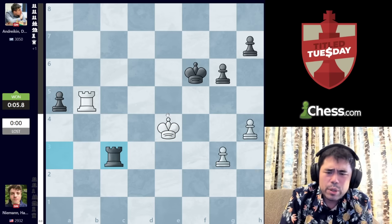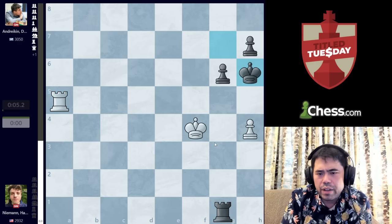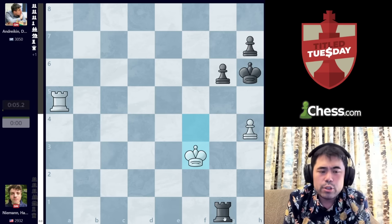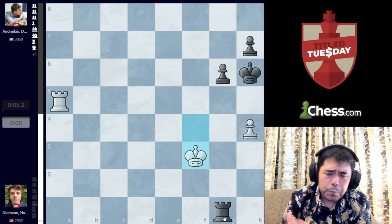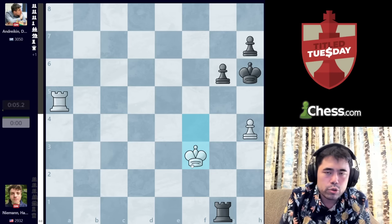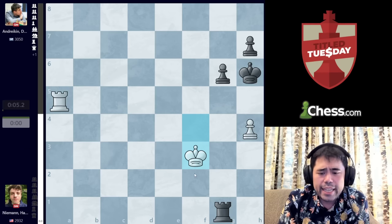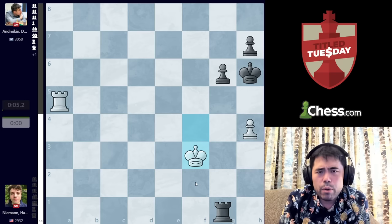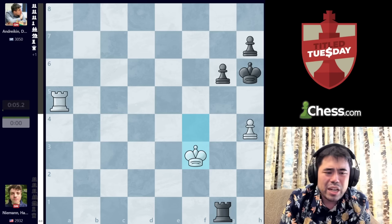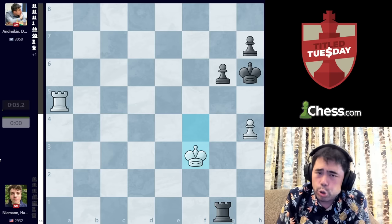So with this loss, Hans drops to 5.5 points out of 8, and the dream of winning Title Tuesday effectively disappears — in general, the winning score is never less than 9 points out of 11. Hans ends up losing this game, drawing another game, and losing in the final round to an IM, ending up on a score of 7 out of 11. Not a great score — obviously his first tournament back, and certainly not what he was hoping for.